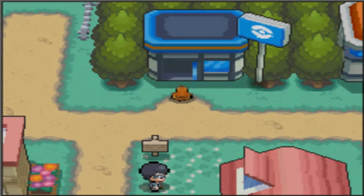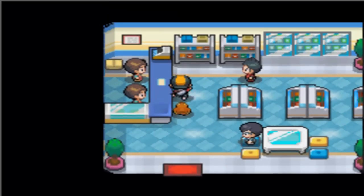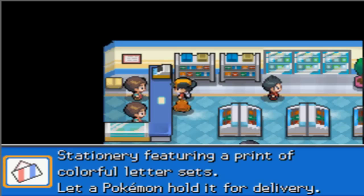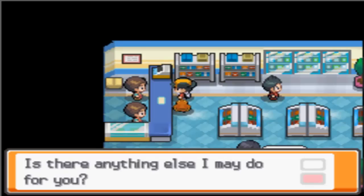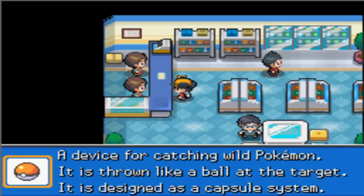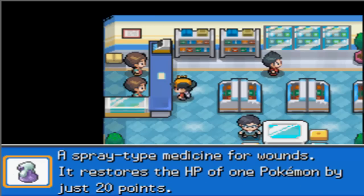You can now go in the Pokemart — sorry, my voice went there. You can buy yourself Heal Balls and Airmail there, none of which I recommend. But here you can now buy Pokeballs. I'm just going to buy ten of these. Oh, you do get a Premier Ball with this — fair enough. I'll buy five potions.